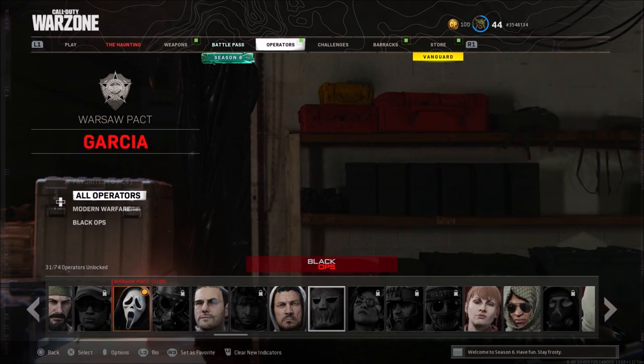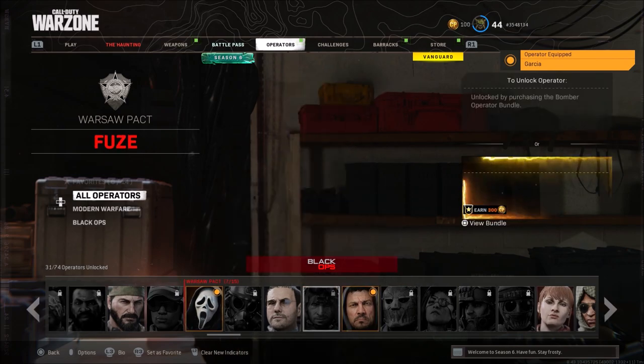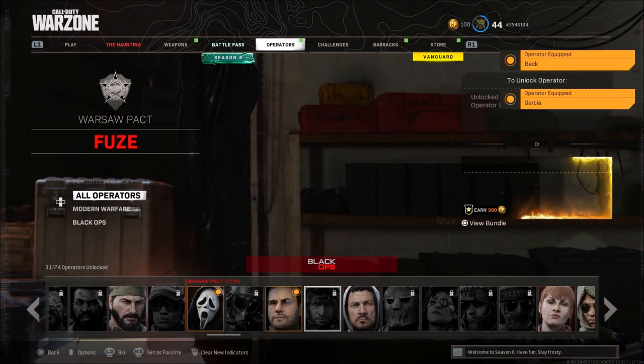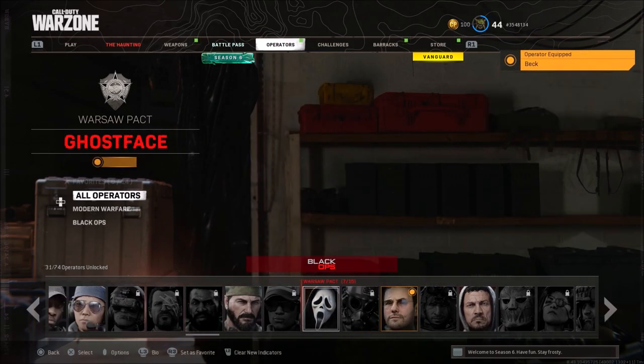You guys should see that you do have the operators immediately unlocked or transferred from your first account to your second. So now you can go ahead and just simply equip a random operator and go back to the one that you actually want to have on.